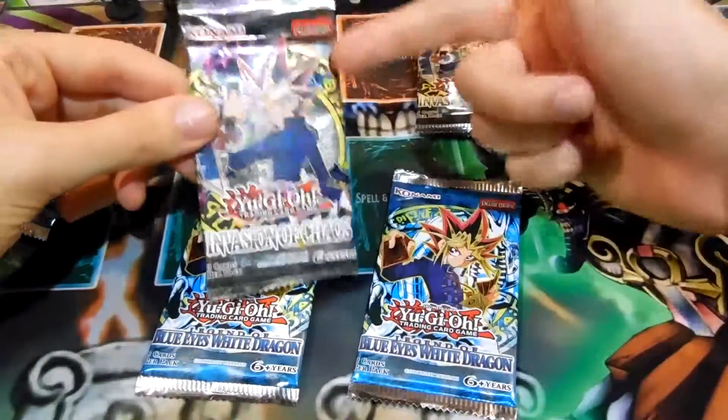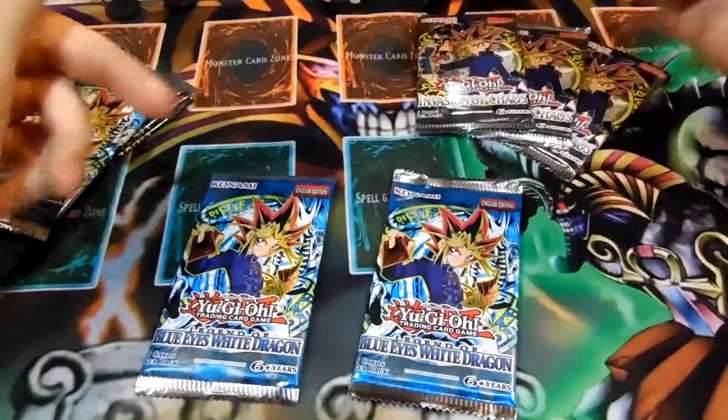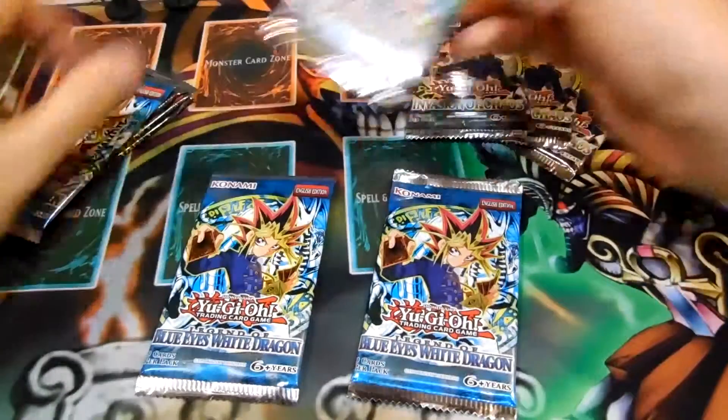Invasion of Chaos has actually had more reprints since then, and that would have the other version of the Konami logo. But anyways, I just wanted to do these — I found them at Target.